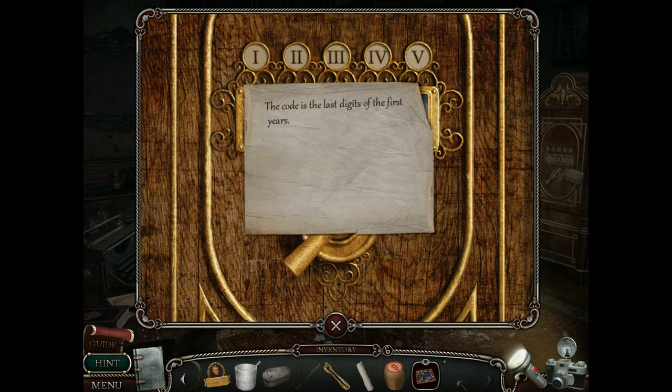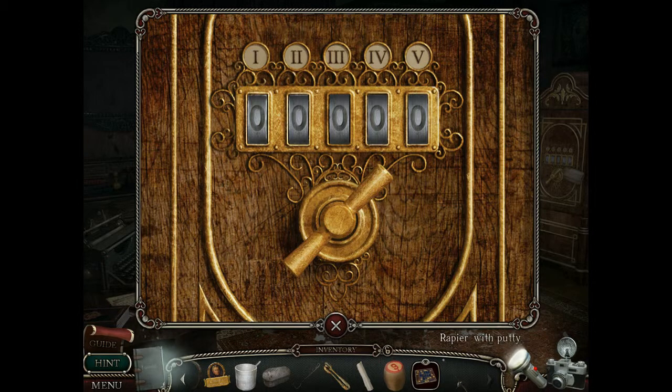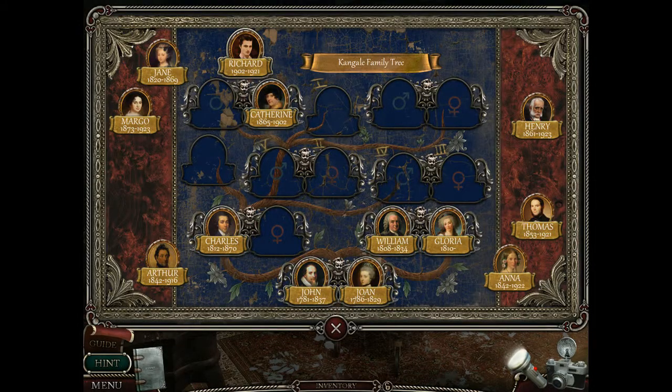The code is the last digits of the first years. Last digits, first years. Check our diary. No — by adding the portraits. So the later stuff is up there. Is it 1769? No. I assume it's going to be these ones — the last digits of all of those. So 1812 is probably going to be very similar to 1820?